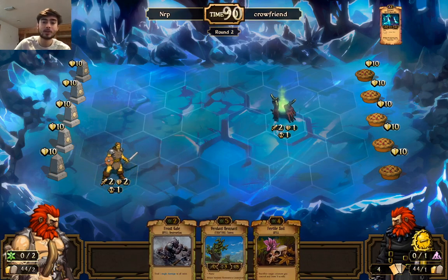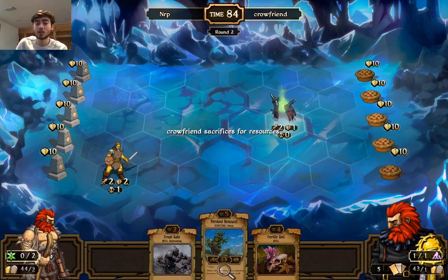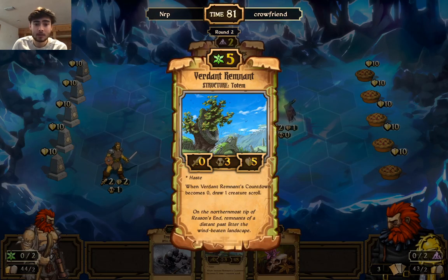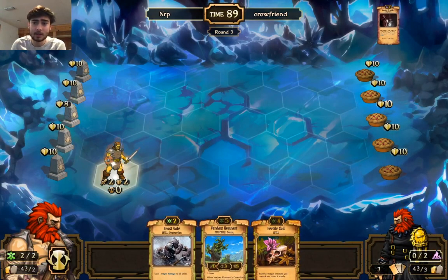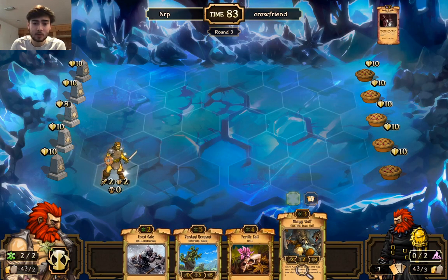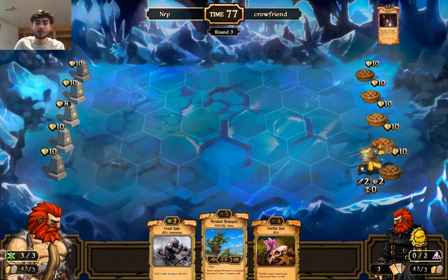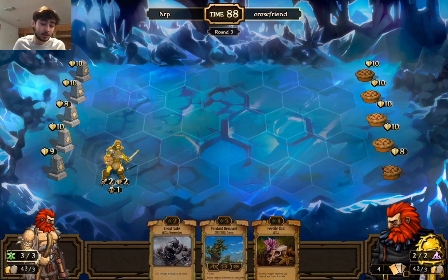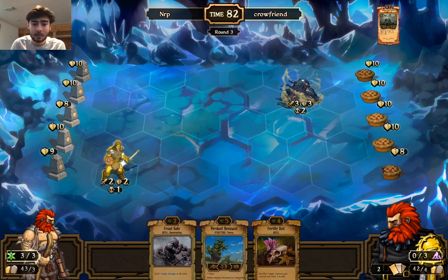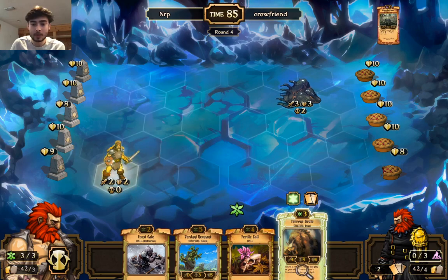That might be weird considering he has a lot of low-health creatures and Frost Gale will do a lot of damage to them, but decay always has a lot of trouble with structures and Verdant Remnant is definitely hard for him to deal with — especially his aggro deck. This is going to deal damage to idols, that's fine, because I'm going to want to Fertile Soil that next turn anyway. Pretty clear turn for me: sacrifice the resources, next turn Fertile Soil, hopefully he doesn't Soul Steal it.